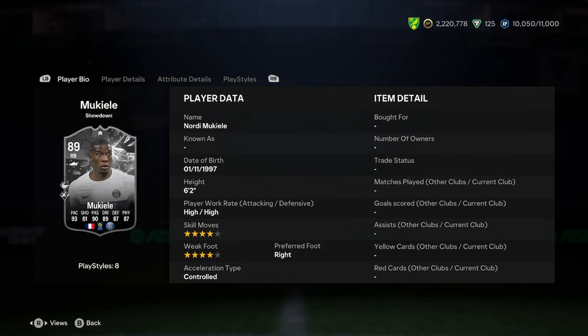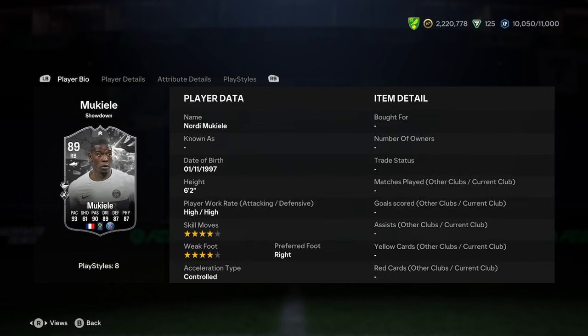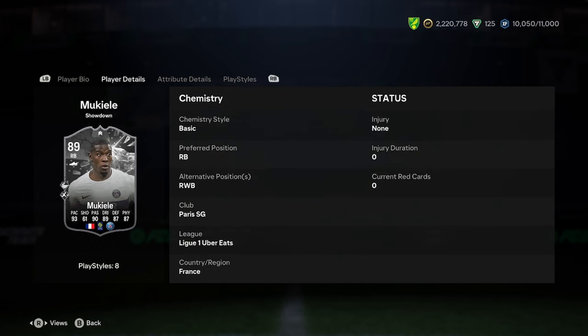He's 6'2", 4-star, 4-star, right footed, and controlled. He can only play right back — I thought he might have been able to play centre back, but he's 6'2", which is a bit tall. 4-star weak foot, so good though. All good stats except for that 6'2", which ain't great. He's got PSG, Ligue, and France, so really good links.